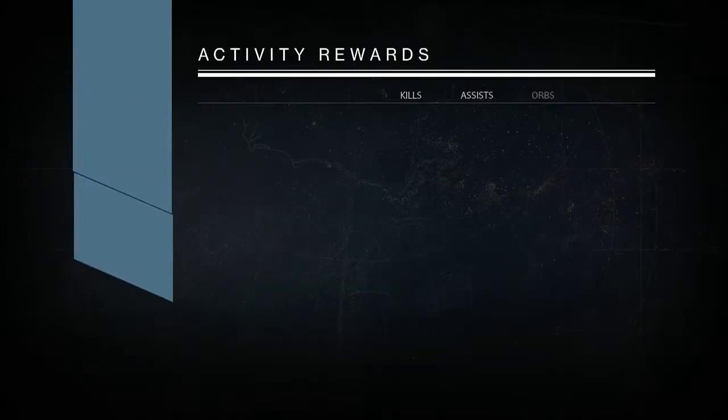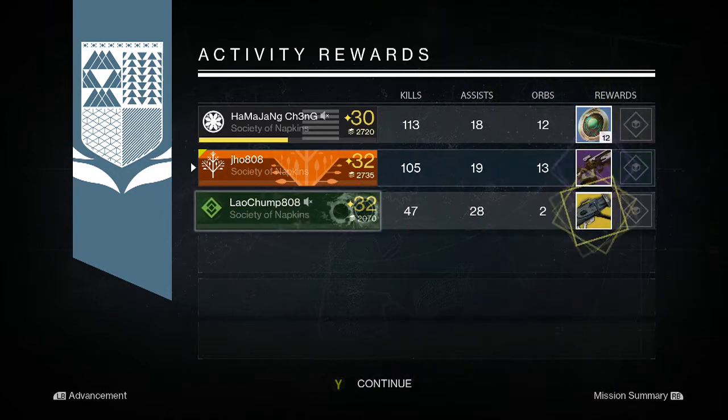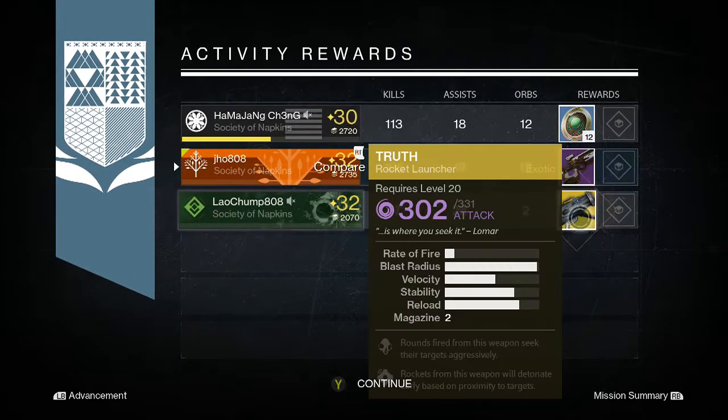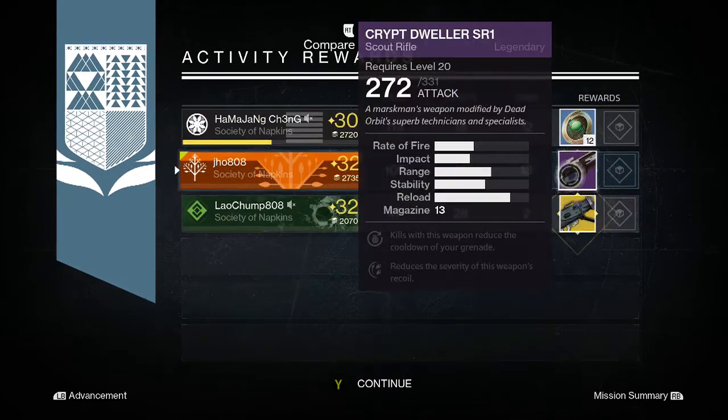Finally, going into my last Nightfall on my Hunter, we pick up a legendary Scout Rifle called Crypt Dweller. It's not really good — it didn't have good perks either, so I went ahead and dismantled it.